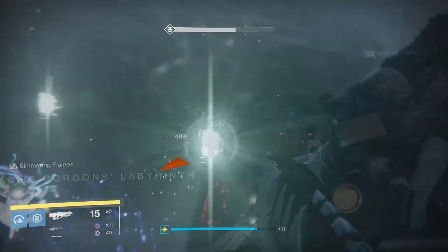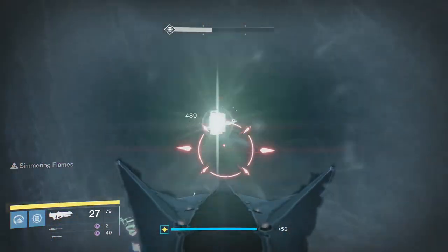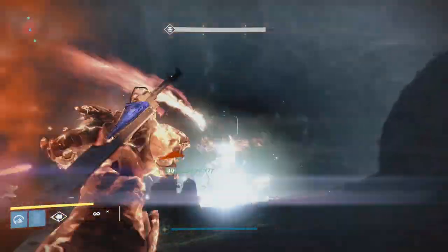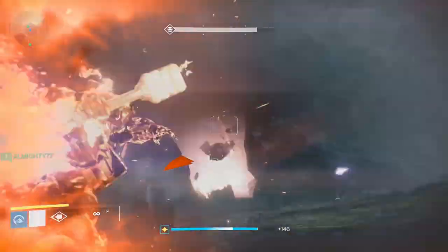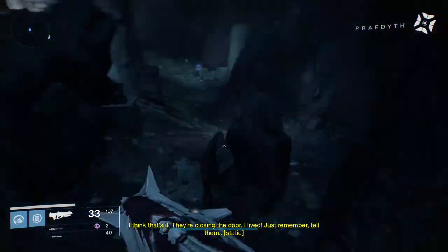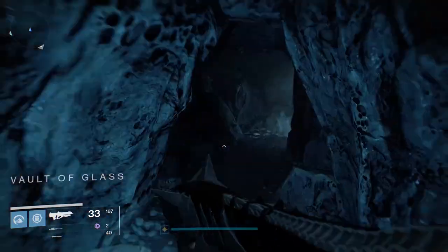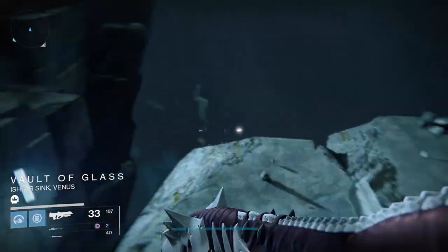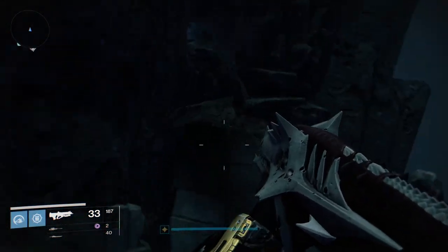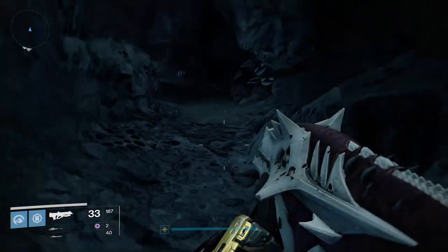The third memory is after the jumping puzzle. I'm not 100% sure as of the making of this video if you need to go kill the main Hydra boss in order for this ghost to spawn. My group went to the final memory location before killing the Hydra and it wasn't there, but we were also split up. I would just go kill the Hydra to make sure. After the Hydra dies, head towards the jumping puzzle and go to the cave on the left. Do not scan Praedyth's bones or you will complete the mission early and you're gonna have to do all this again.